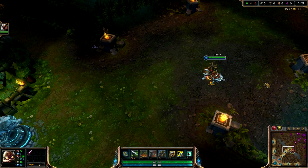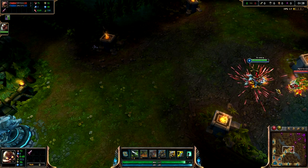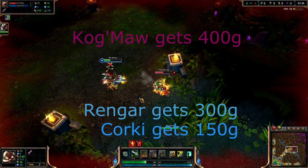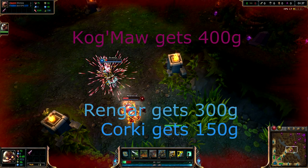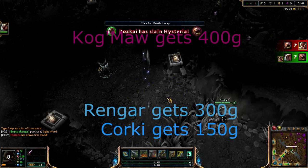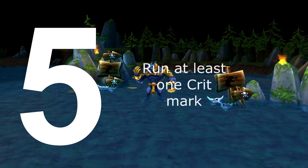An interesting thing to consider: if you get first blood you get 400 gold, but let's say you get first blood on someone and you die and someone else gets an assist — the enemy team then has 450 gold. So even though you got first blood, the enemy team got more gold out of that transaction. As you can see in this video, I get 150 gold and Rengar gets 300 gold, so it's something to consider when thinking about trading for first blood.